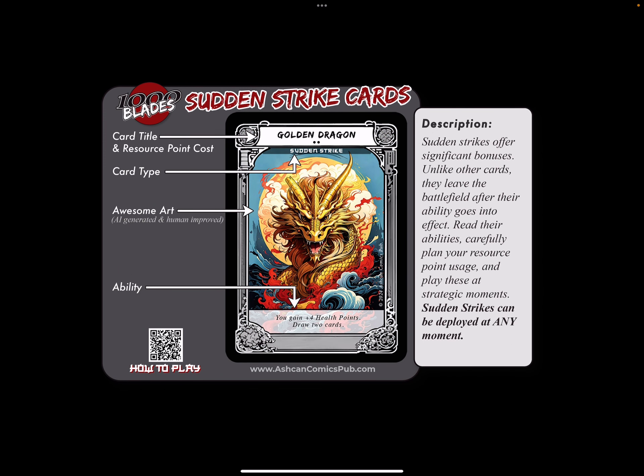Sudden Strikes offer significant bonuses, but unlike other cards, they leave the battlefield after their ability goes into effect. So we have to read their abilities carefully, plan our resource point usage, and play these at strategic moments. Sudden Strikes, unlike other cards, can be played at any moment of the game.